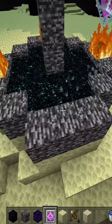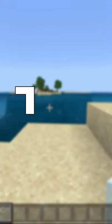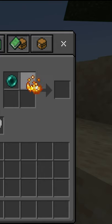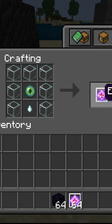Hello, in this video I will show you how to craft and use end crystals in Minecraft 1.17. To craft an end crystal you will need 7 glass, then combine an ender pearl and blaze powder to make an eye of ender, and then you will need to kill a ghast for a ghast tear. Then craft it like this.